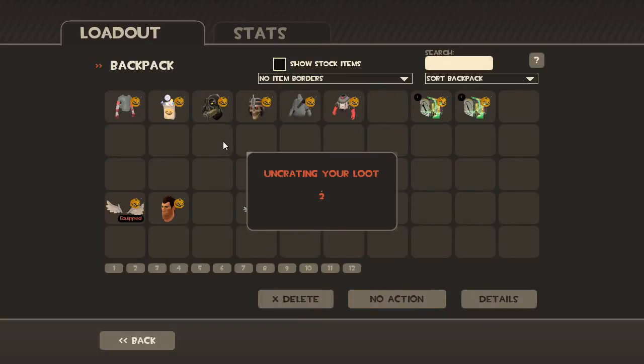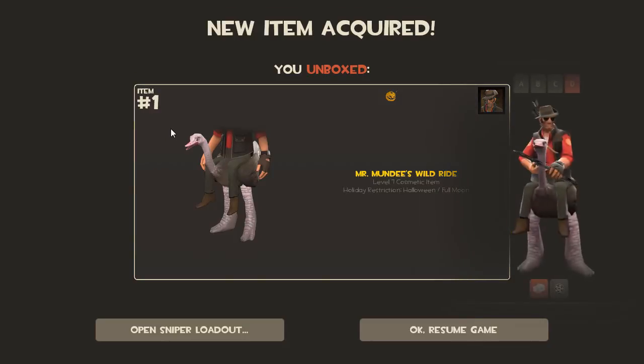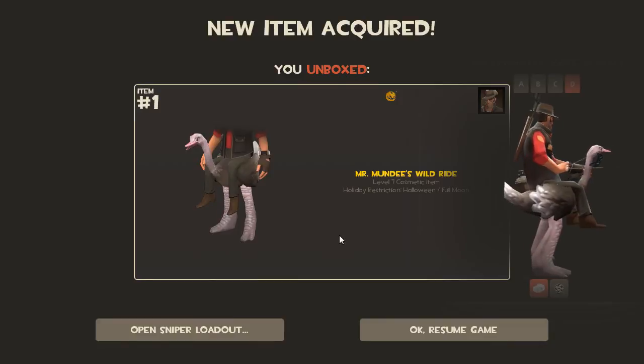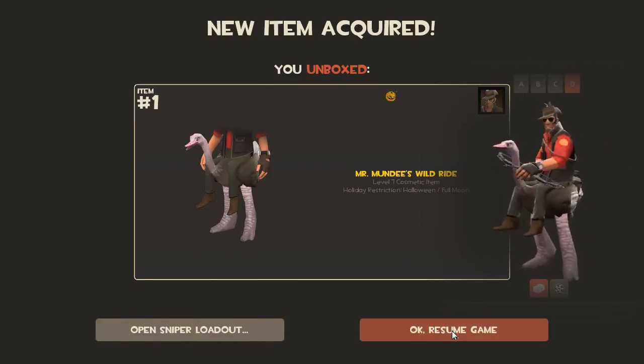Sniper — we're hoping for that ostrich thing. It's so silly but I want it — and I got it! It's so stupid looking, oh man. This Demoman's Wild Ride — cool.